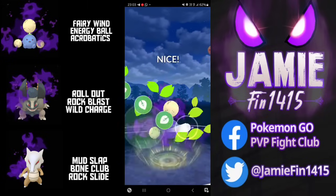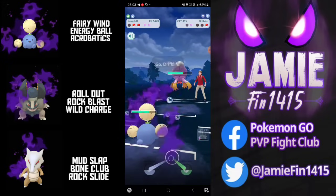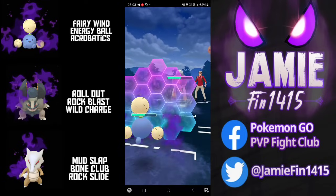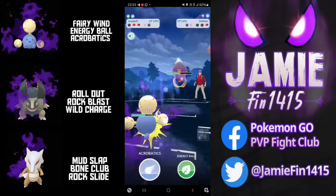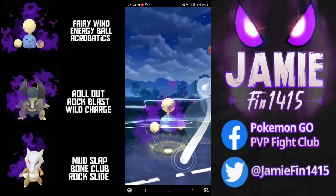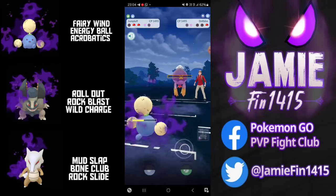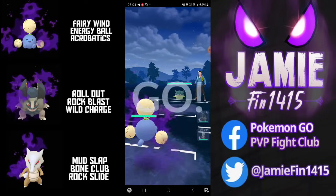Out comes Machamp — between a Rock and a Hard Place, quite literally. We fire off the Energy Ball which goes unshielded. Back comes the hot air balloon Drifblim. Golem is incredibly low so Jumpluff is going to have to put in some work. We shield up the incoming move — the opponent lowers my attack. We're not running Aerial Ace, we're running Acrobatics. Acrobatics goes unshielded and nearly knocks out. We manage to Fairy Wind farm down and take that game.